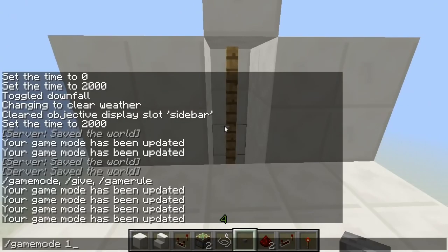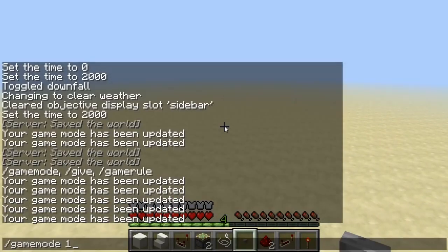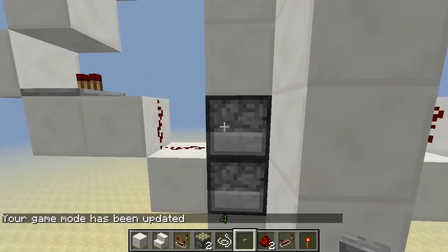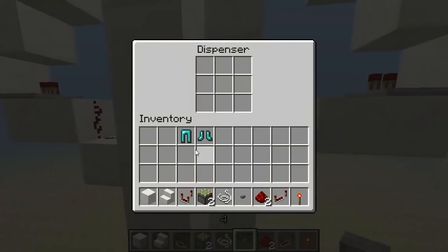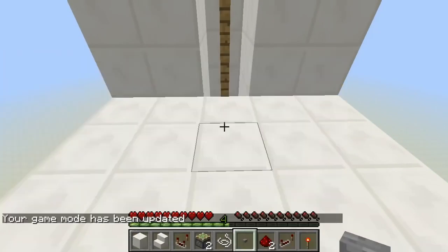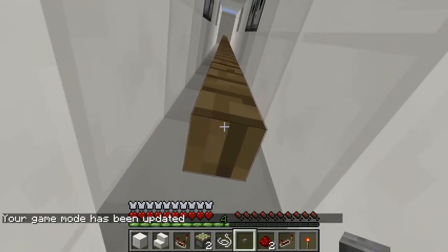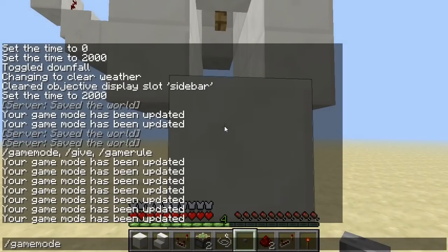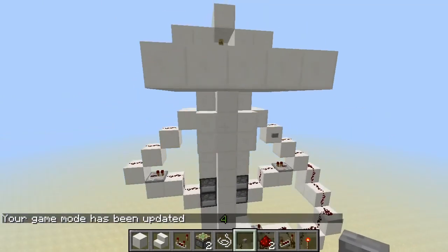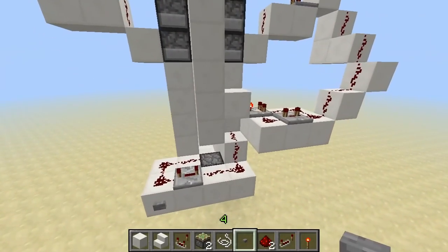Let's test it in survival mode. Fill up the dispensers and let's make a complete run. Survival mode, nothing on me. I'm safely down and I have my armor. Nice! Okay, part one done. Next part: getting the armor back in and then finishing by making it compact and resource efficient somehow. But so far, very nice.